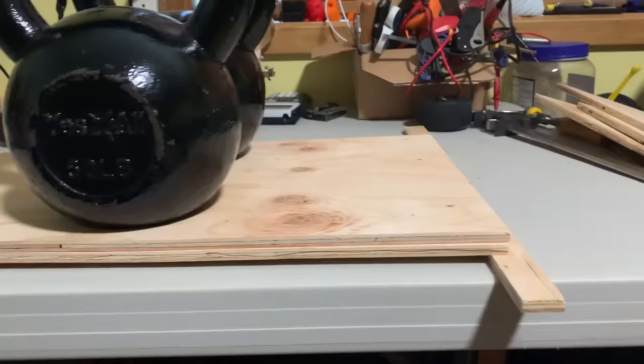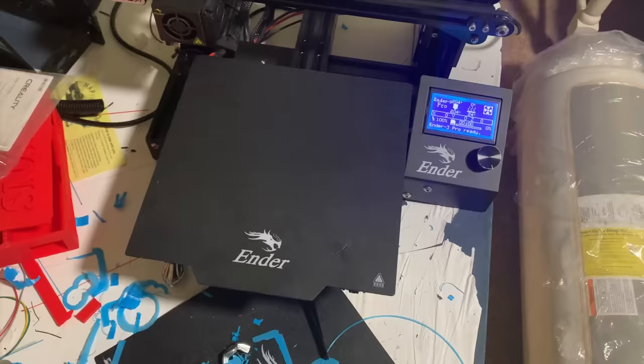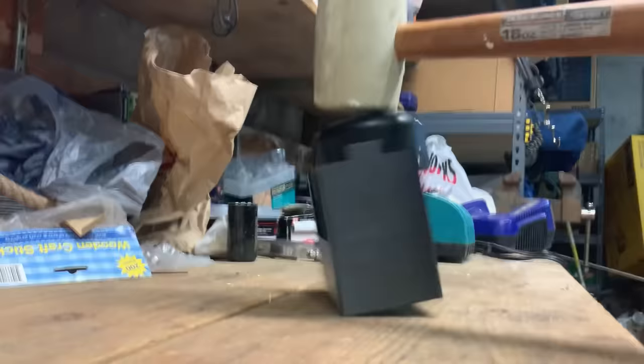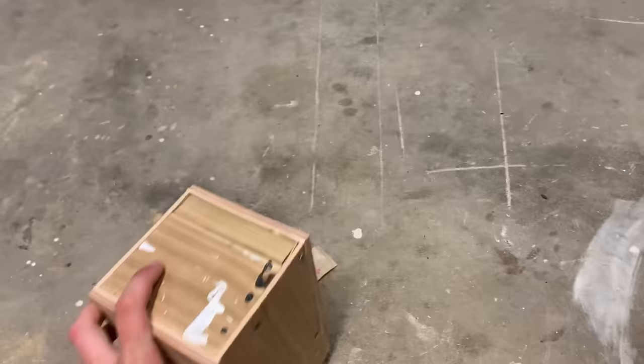Now to make the body, I pretty much just drew on some wood, sliced it up with the old saw, did a little bit of this, a little bit of that, and then boom. To make the unpowered feet, I just 3D printed these things, stuck a skateboard wheel in there, somehow broke it, then remade it and put the whole thing into a wooden foot.